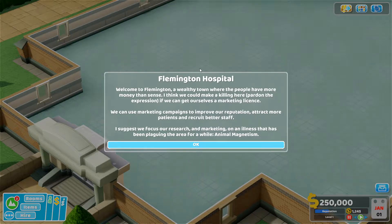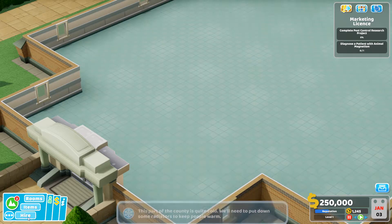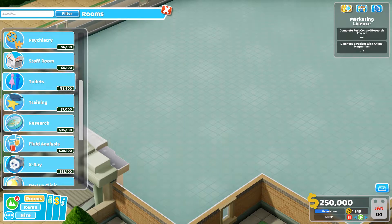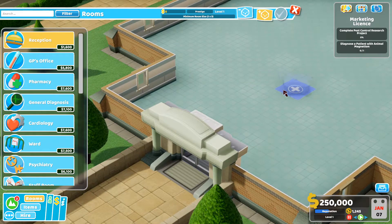Attract more patients and recruit better staff. This is awesome — they actually finally threw in a legitimate new mechanic. It's been a while since we've really seen anything new other than just new diseases. I suggest we focus our research and marketing on an illness that's been plaguing the area — animal magnetism. This part of the country is quite cold, we'll need to put down some radiators. So we need: marketing license, pest control research project, and diagnose a patient with animal magnetism. We'll need a research room pronto.